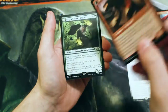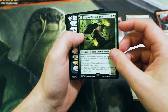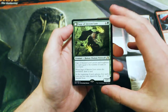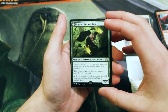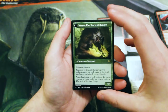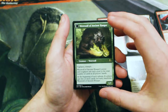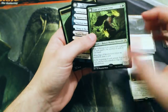We do have our flip card, which is a Kessig Forgemaster, and we actually got another rare: Sage of Ancient Lure. It's 4 and a green for a Human Shaman Werewolf. Sage of Ancient Lure's power and toughness are equal to the number of cards in your hand. When it enters the battlefield, you draw a card, and at the beginning of your upkeep, if no spells were cast last turn, you get to transform him into Werewolf of Ancient Hunger with Vigilance and Trample. Its power and toughness are equal to the total number of cards in all players' hands. At the beginning of the upkeep, if a player casts two or more spells last turn, you have to transform him back.